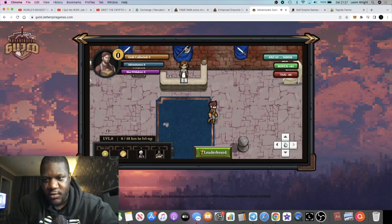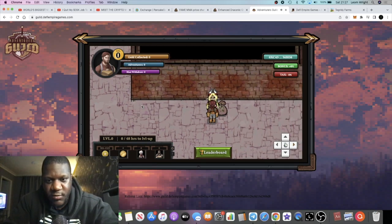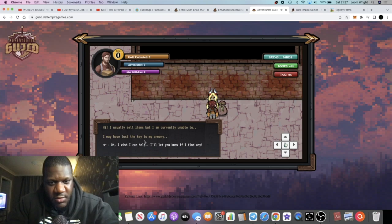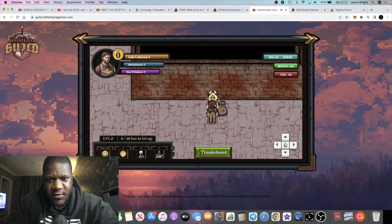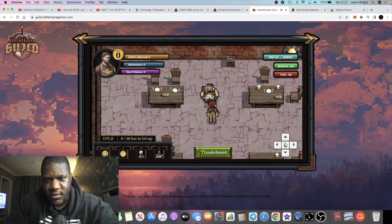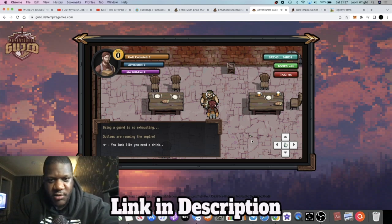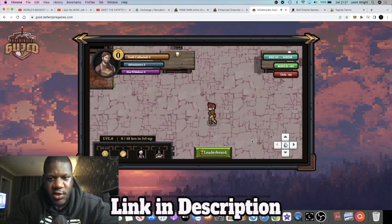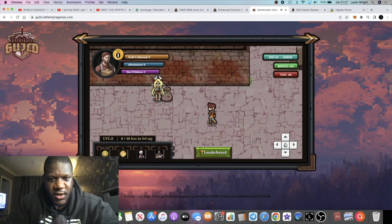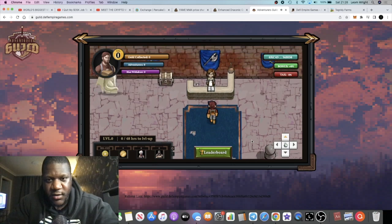There are other characters in this game you can talk to. One says 'I may have lost the key to my armory.' Another says 'You look like you need a drink.' I'm not sure what all these other characters are for, but I know there's another character somewhere in here too. In any case, to actually start earning you'll come over to the bank teller.